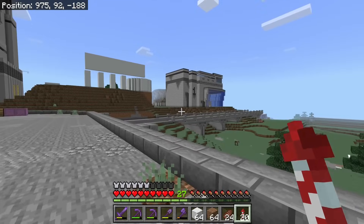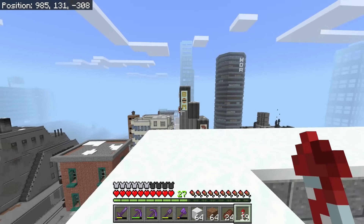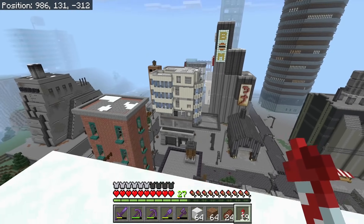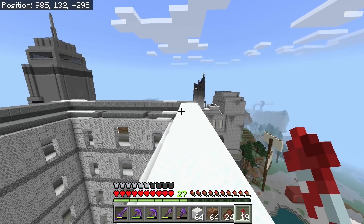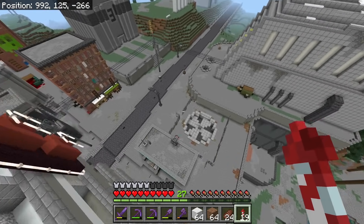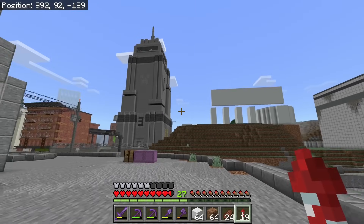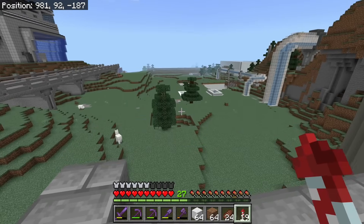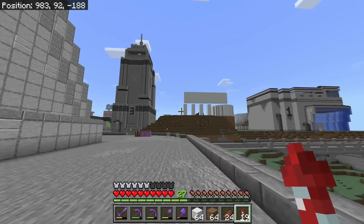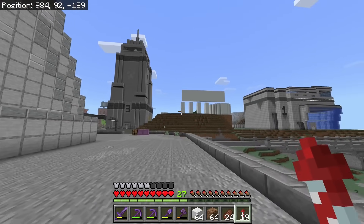I forgot I was really wanting to build a new hospital. We do have a hospital, but for how big this town is getting I want a larger one. This will be more like a clinic — a small place to go where I manufacture some health potions. This has always been a bare spot, and I'm like why not just build a building here. I want it tied with the Slime Science Center. I'm trying to come up with some modern designs with lots of round shapes, so let's get building.